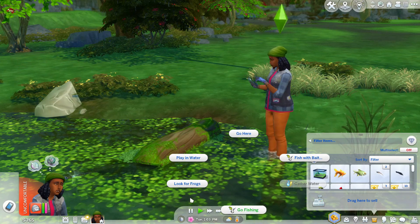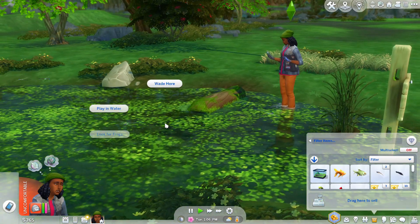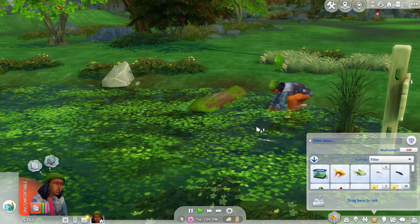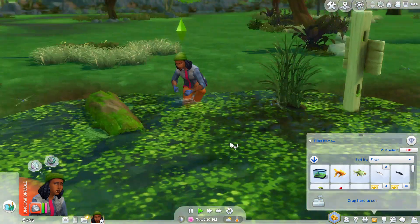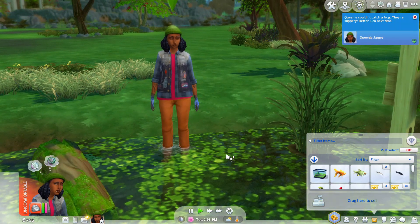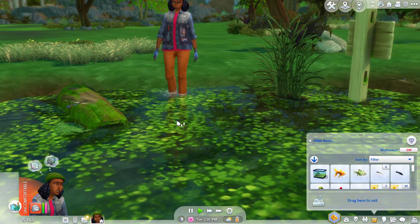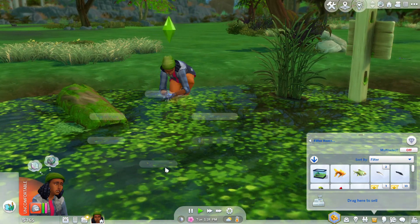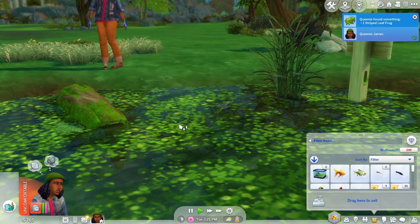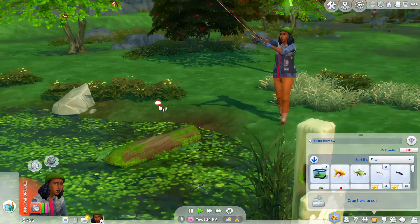Alright, she can also look for frogs over here. So let's look for frogs. Oh, that's so cute — Queenie couldn't catch a frog, they're slippery. Better luck next time, let's try again. And if that doesn't work, let's go fishing. She got one — a Striped Leaf Frog! So now we have two of those. Gonna hit up some more fishing spots.